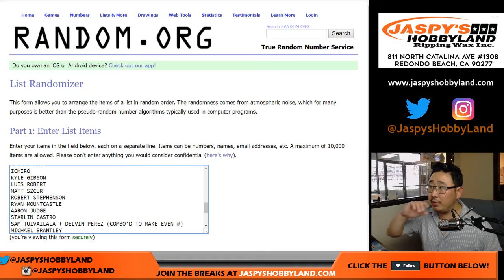We've noticed in the previous two breaks there may be some players that are not on this list. What we've been doing — the easiest way to do it — is just to randomize it to one person in this break using the original 13-spot list.